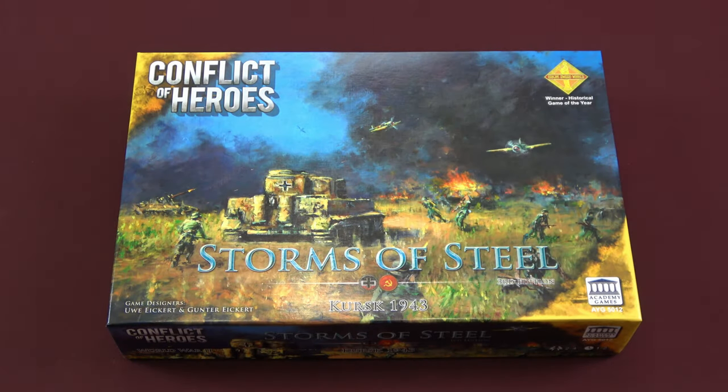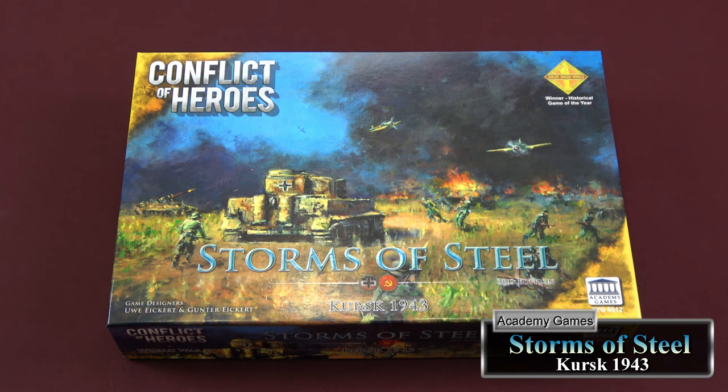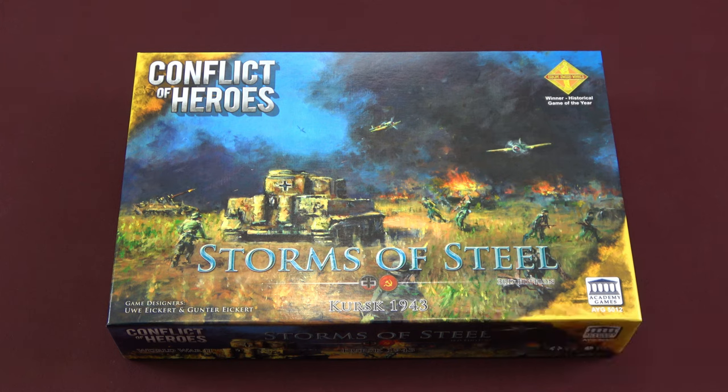Hey guys, welcome back to Moe's Game Table. Today we're going to take a look inside Conflict of Heroes, Storms of Steel, Kursk 1943. This is a game designed by Uwe Eichert and Gunter Eichert and published by Academy Games. This is the third edition rules for the Conflict of Heroes series, and if you're familiar with Conflict of Heroes, it is a tactical war game set in World War II. There are various fronts that are covered.